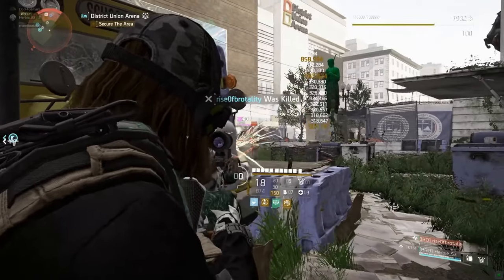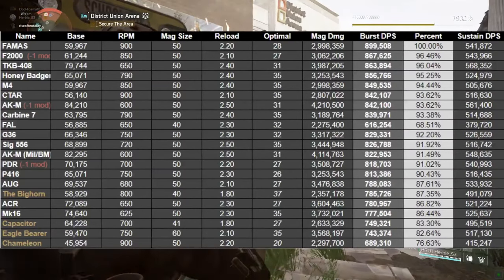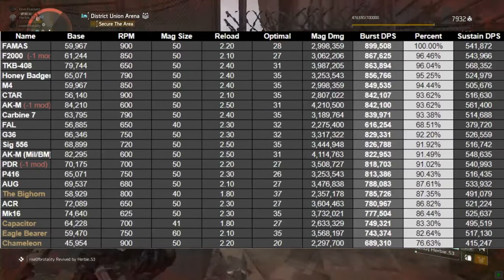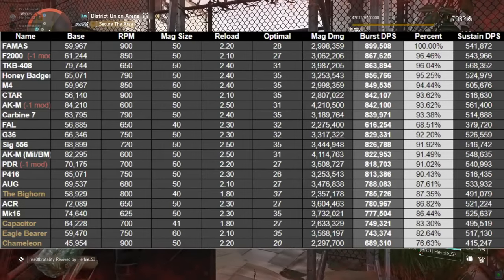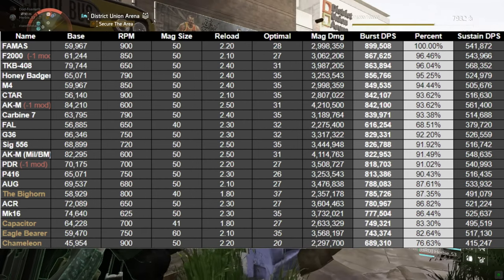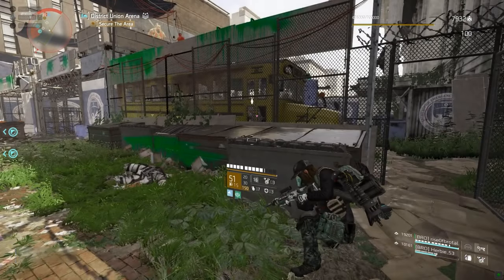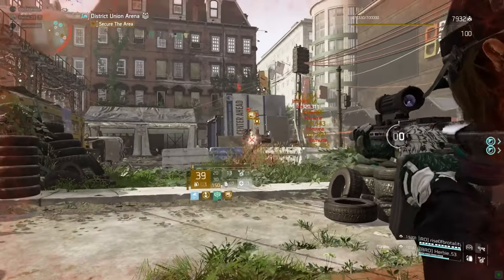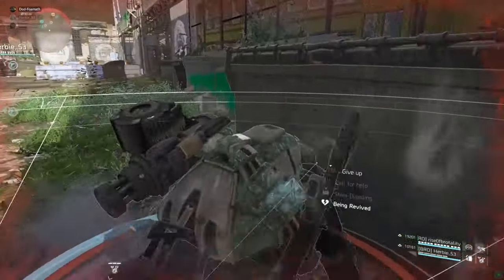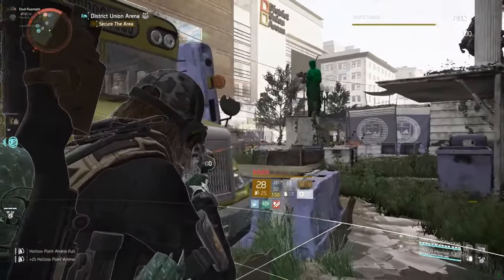Not too long ago I used this chart which shows the DPS ratings of all weapons at base. All I've done is added the 15% weapon damage and if they're able to have damage to targets out of cover, I've put that on as well. A lot of people were unimpressed because their precious Eagle Bearer and Big Horn were at the bottom. One person said it's completely wrong because of weapon attachments, and that Eagle Bearer is actually a top tier weapon and damage talents don't actually count for that much.